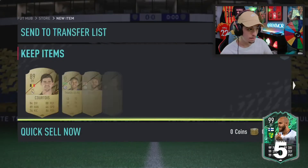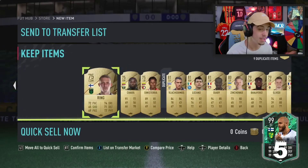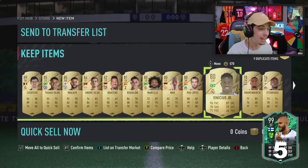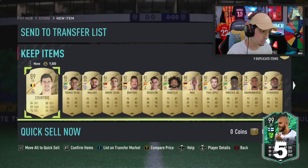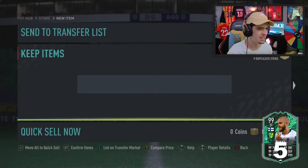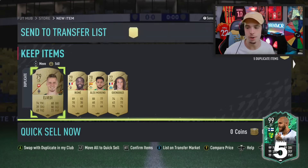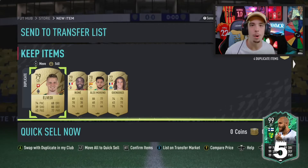Can we see a cheeky little 86 or 87 in here as well? 82 — 2x 85s. That is coins. The thing is, if I could somehow get away without having to use them, that would be good. So I'll put them into the transfer list for now, send the rest of these guys to the club, and the rest up to the transfer list. I'll be back when we submit the first squad for the icon moments player pick.